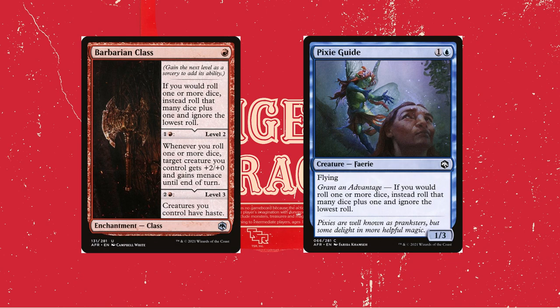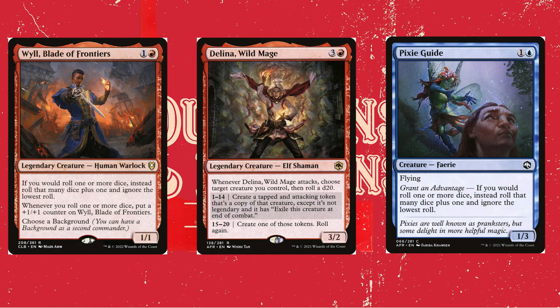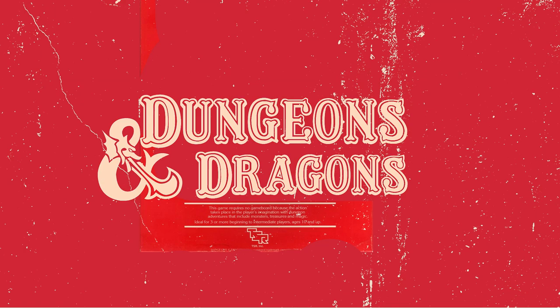Pixie Guide is a standard creature that grants you advantage on all your rolls, giving better odds to roll better stuff. We also have arguably the best card in the deck, Delina Wild Mage. Whenever Delina attacks, choose a target creature you control and roll a d20. On a 1–14, create a tapped and attacking token copy of that creature — it's not legendary and exiles at end of combat. On a 15–20, create one of those tokens and roll again. With Will or Pixie Guide granting advantage, if you keep rolling 15 or above you keep re-rolling, potentially creating so many tokens that you kill all your opponents on the spot.